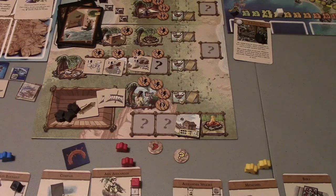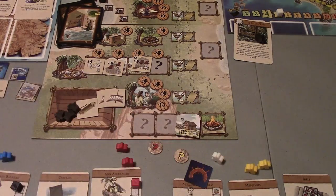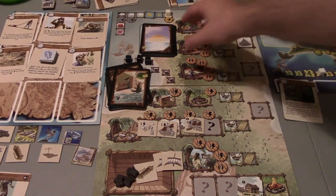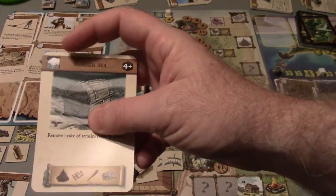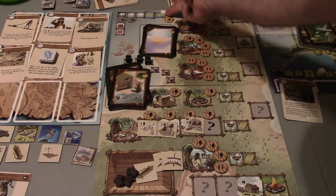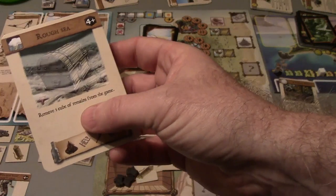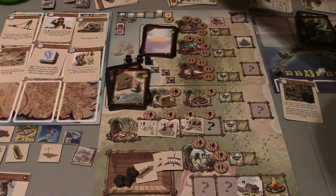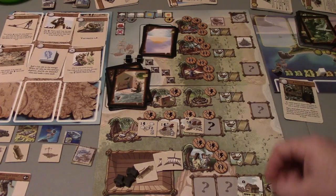We pass the first player marker and camp action to Alexander Selkirk and continue on. The first thing we do is draw our event card - Rough Seas. This is actually not a bad thing for us because we would have lost another point of energy, but our weather improved so it went down. We only have three pieces of salvage left, so nothing washed up on shore. We get to remove one cube of remains from the game - one of our three salvage cubes goes away, but it is what it is.